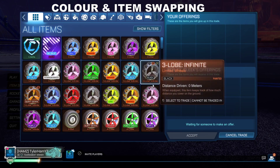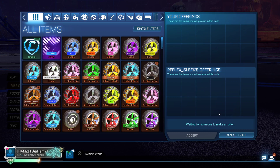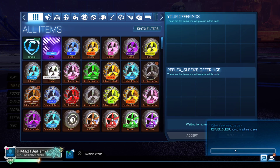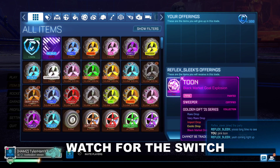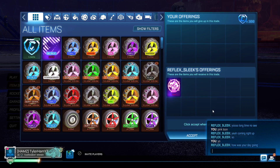The last scam we're going to talk about is item swapping and color swapping. This was really common back in the day — it's died down a bit now but people still do it. For this scenario I need to buy a Pink Toon from this guy, and I'm going to offer 300 credits because that is how much the Pink Toon is worth. He puts the Pink Toon up — as you can see, that is a regular Pink Toon.